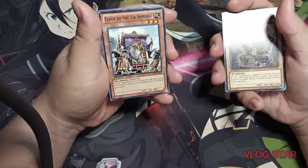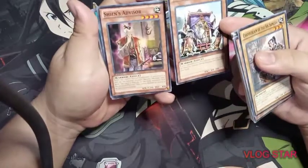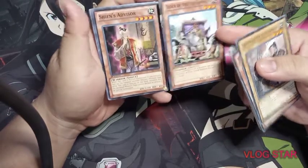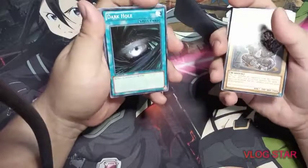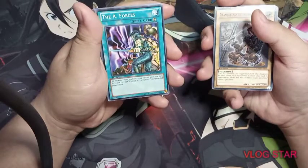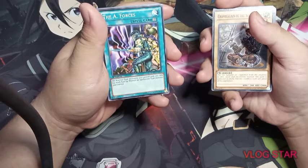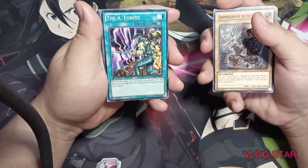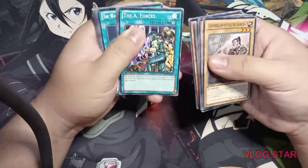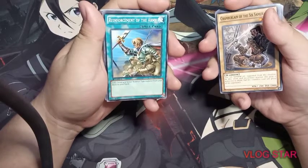Elder of the Six Samurai is actually the future version of Shien's Advisor — he becomes the Elder of the Six Samurai over time. Then we have the spells: Dark Hole, then A-Forces, where all warrior-type monsters gain 200 attack for each face-up warrior or spellcaster-type monster you control, making your warrior types stronger.